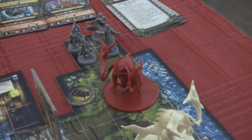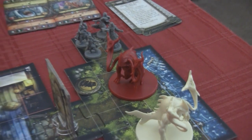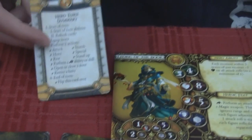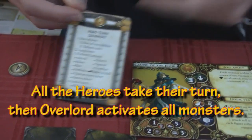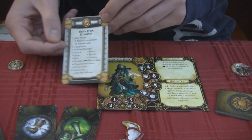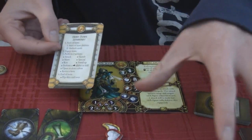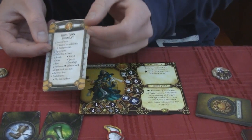Why don't you show me what a turn involves? Now that it looks like these heroes are about to get slaughtered. On your character card, there are certain things you can do. You also have a turn summary card that tells you the hero's turn and the overlord's turn. At the start of your turn, you do start-of-turn abilities and refresh cards. Then you equip items — if you have weapons or shields, you equip them for the whole turn. You only equip one thing per turn.